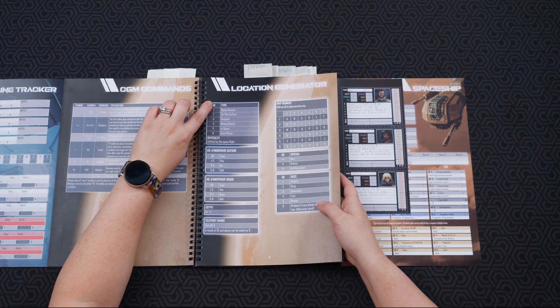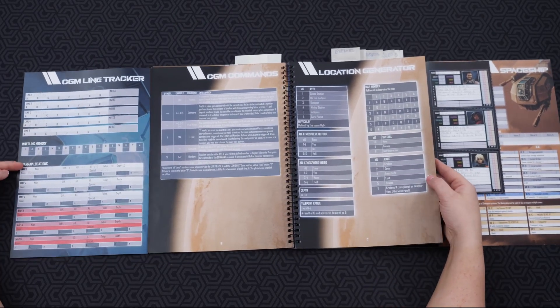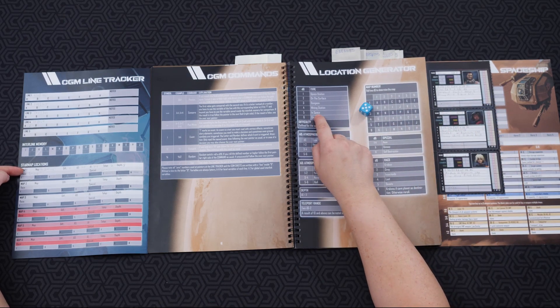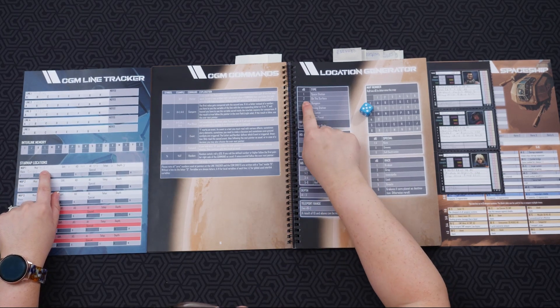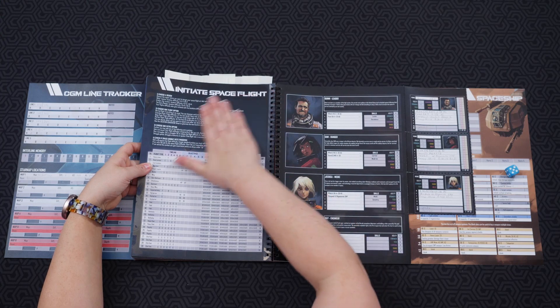You're going to be rolling your d6s and this figures out where your location is. You select Map 1 and start rolling — a 5 would be in space. The game I played last time was on the surface, which would have been a 2. You go ahead and select that on the maps, then you go into your difficulty.